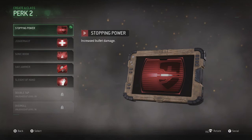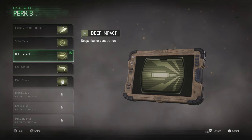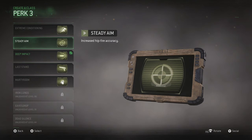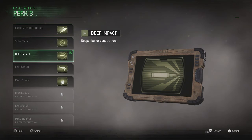For the third perk, at first I was using extreme conditioning, then I switched to deep impact. I chose deep impact because there are a lot of walls you can't shoot through with the M16 without it, but with deep impact you'll get those kills. Steady aim I'd only use on a submachine gun. Extreme conditioning may only be useful for a sniper rifle. So deep impact is the call for the best lower-level class.